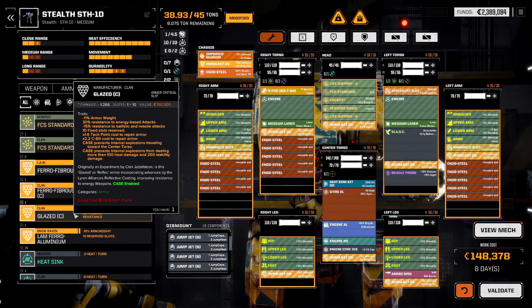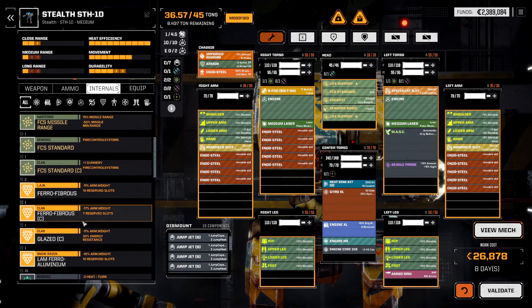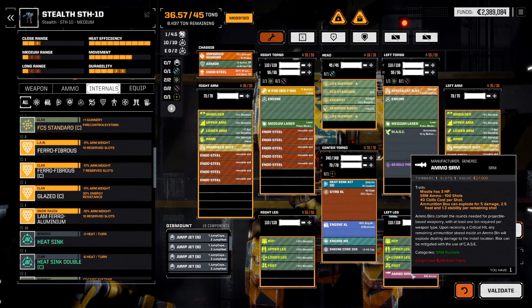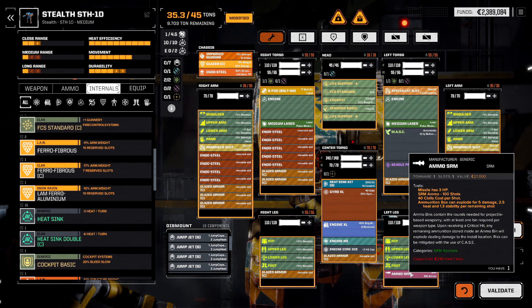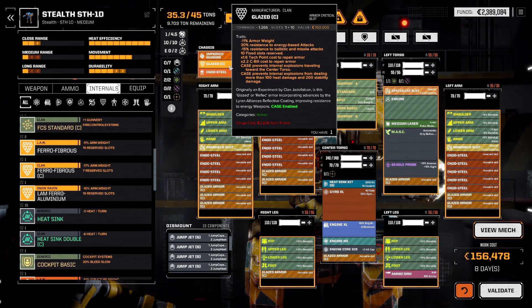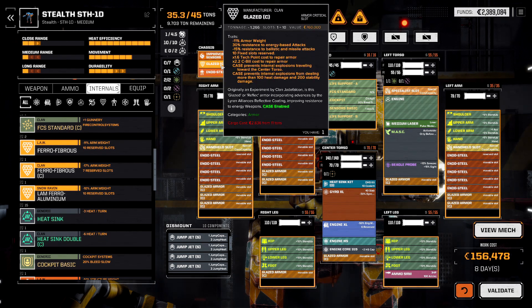Is it more interesting to go for the Glazed armor? I think it is. The biggest advantage to the Durlast armor was that ammo wouldn't have a chance of exploding until armor in that location was completely depleted. Whereas Glazed armor has CASE, so if the leg ammo explodes it will just destroy that leg. In addition, we still have 30% damage reduction from energy-based attacks but take extra from ballistic and missile — meaning we want to put our back to enemies that have energy weapons rather than ballistic or missile, since those damage changes also apply to rear armor.